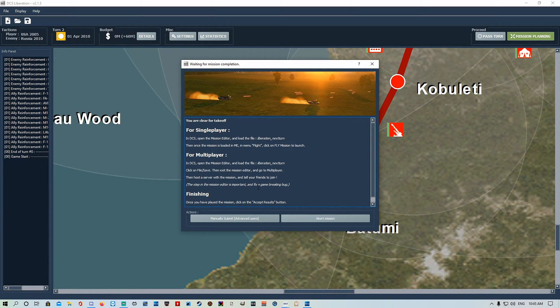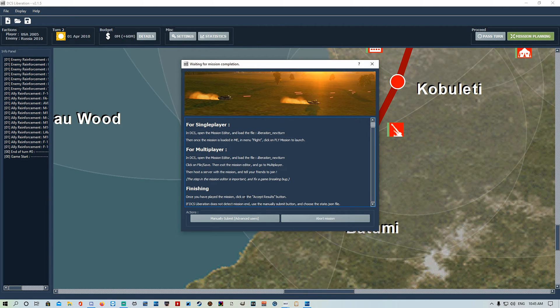The mission editor step is important for multiplayer - you have to open it and save it even without making changes. If you don't save it, your server will just keep crashing. Once you've played the mission click the accept results button, and if DCS Liberation doesn't detect mission end use the manually submit button and choose the state.json file from your Liberation installation folder.